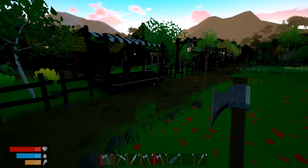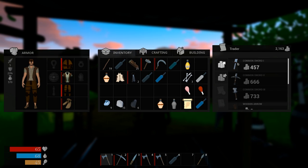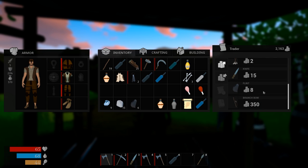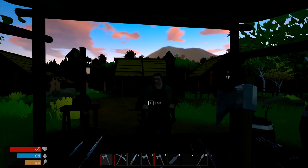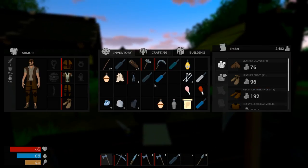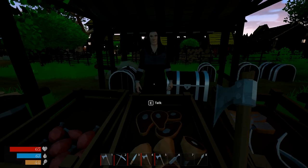Looking at weapon merchants, we see common swords of different tiers and a branch bow. We want to know the stats before buying. We decide to hold off on buying a sword and leave it for next video. We also spot armor merchants and food sellers — we need to learn how to cook food.